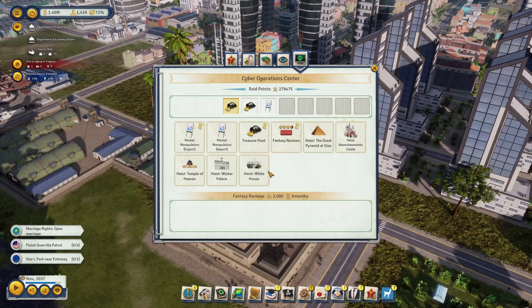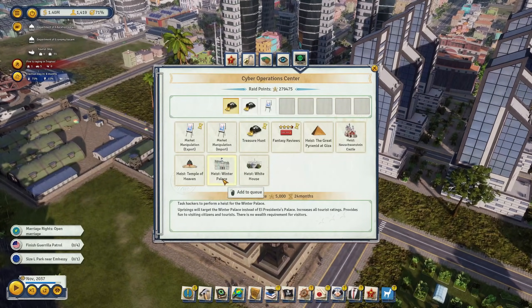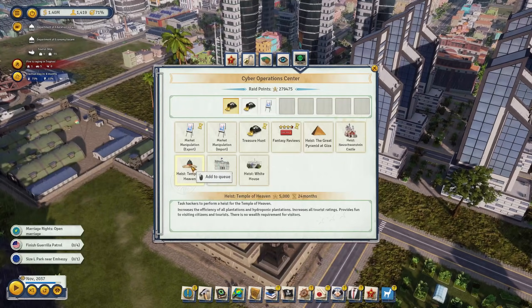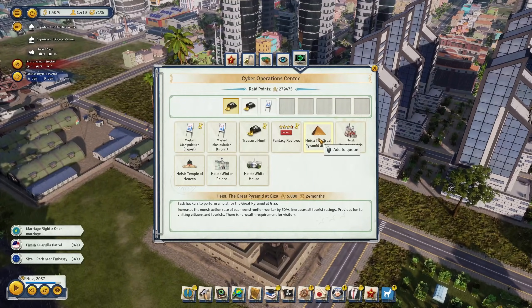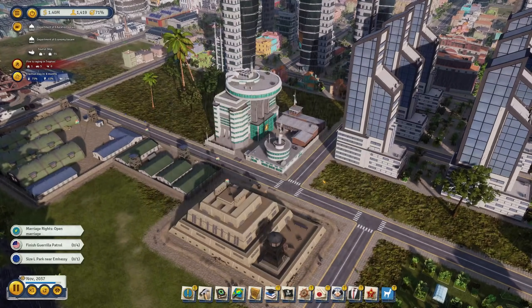We still need to decide on a monument. We'll skip the White House since we already have a palace, and the Winter Palace for the same reason. The Temple of Heaven increases efficiency of all plantations, but we have enough money. The Great Pyramid increases construction rate by 50%. Neuschwanstein Castle increases tourist vacation time and tourist fees, so tourists stay longer meaning more tourists at once - plus it's a beautiful castle. Let's go with Neuschwanstein!